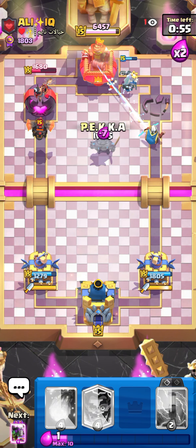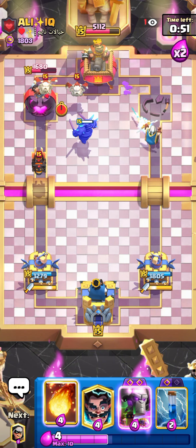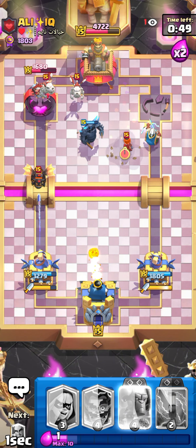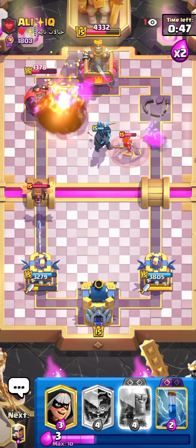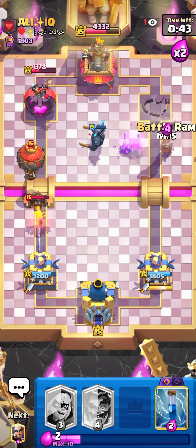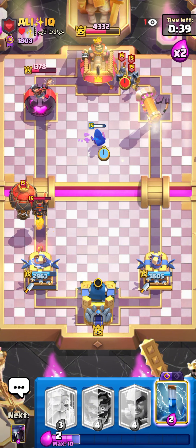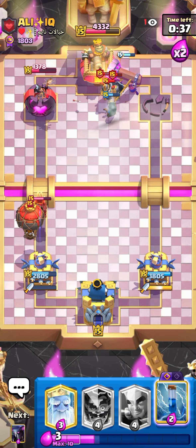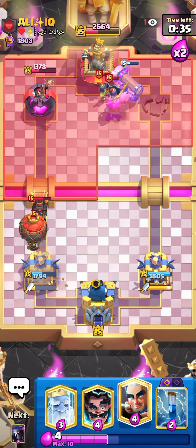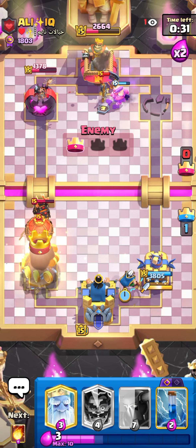I can also go for pikka in the pocket. If I'm gonna defend that, there is no chance I can defend. I need to go in now. Let's go for bandit. Nice — some really good damage on tower.